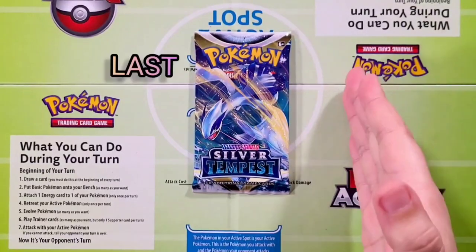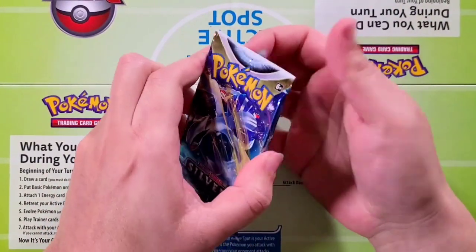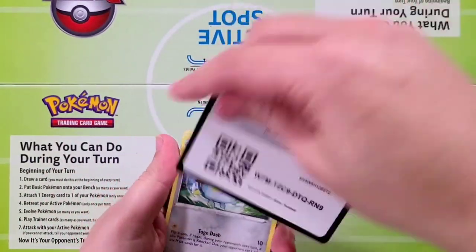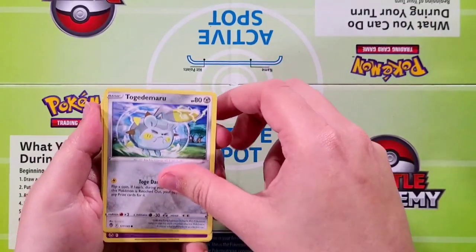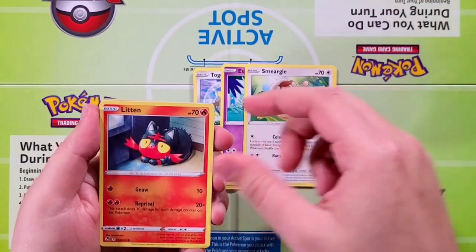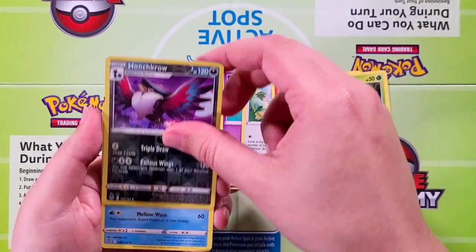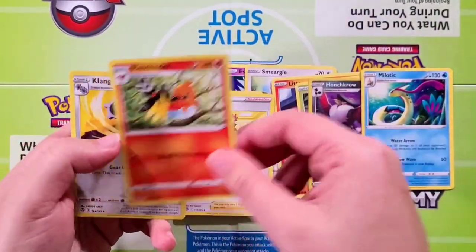Let's do this together, looking for that last pack magic. Come on, Silver Tempest — let's end this right now with a bang! We have Tajimor, Damori, Esper, Smurgly, Liden, Patilu. Our reverse is going to be a Honchkrow and a Moletic rare. Followed by Energy, Lance, Fletchender, and Klang.